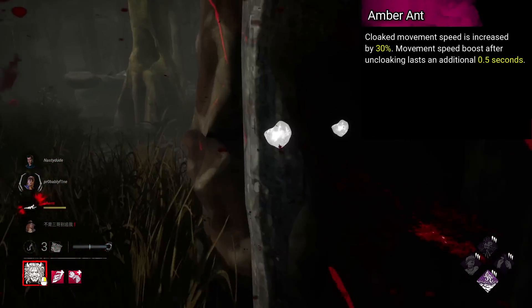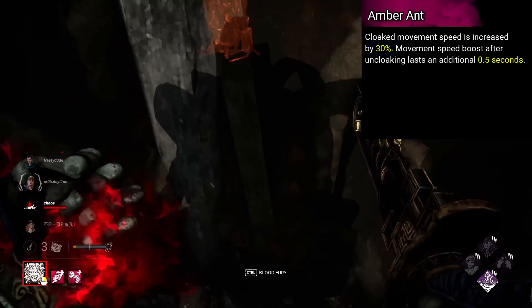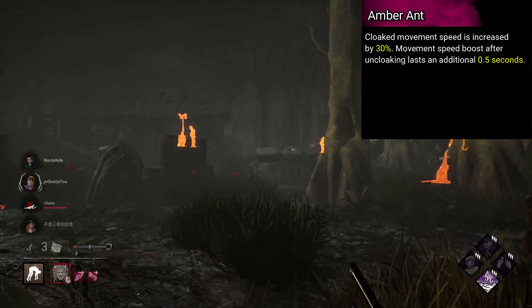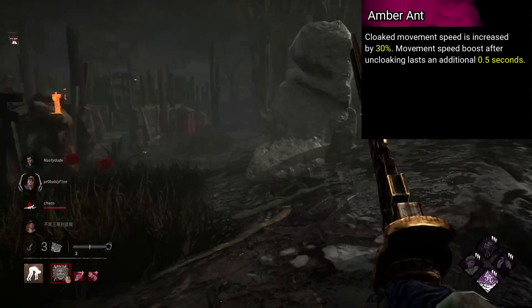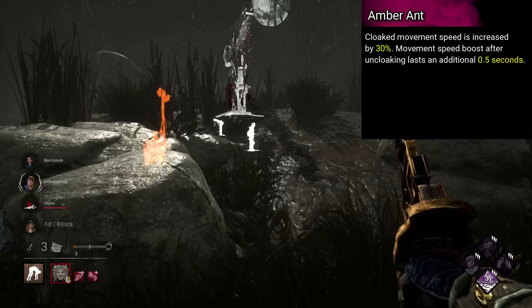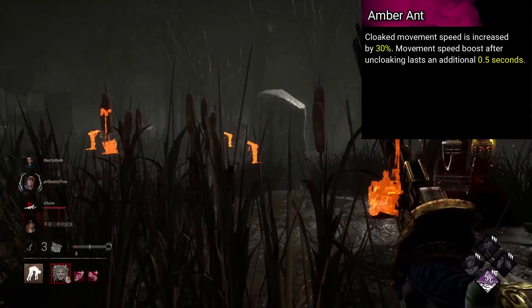Wraith's is named Amberant. Cloaked movement speed is increased by 30%. Your movement speed boost after uncloaking lasts an additional 0.5 seconds. Nice and simple, I just want super speedy Wraith, because I think those add-ons are some of his most enjoyable ones.